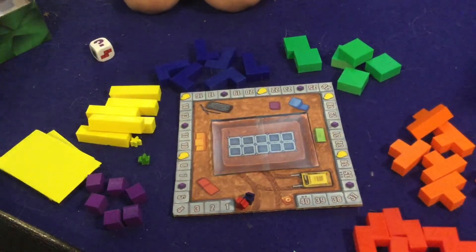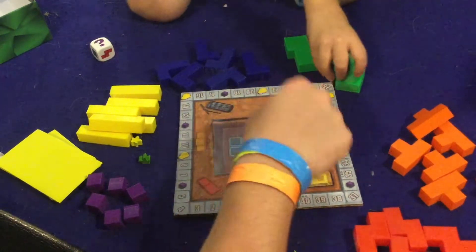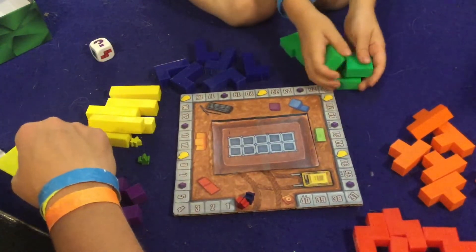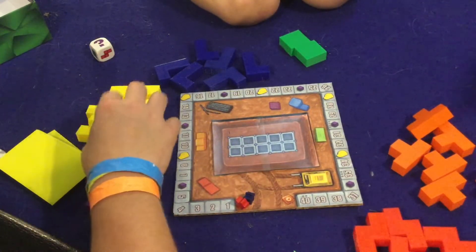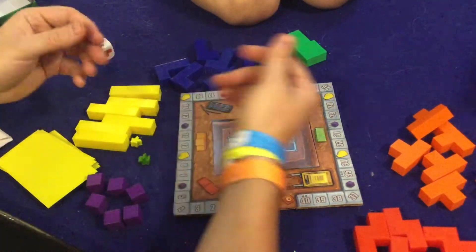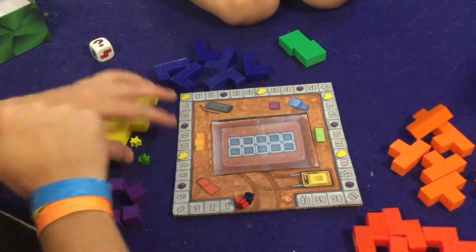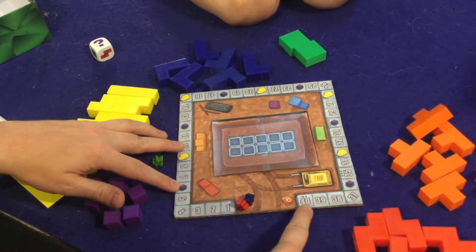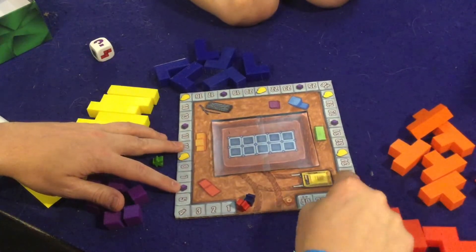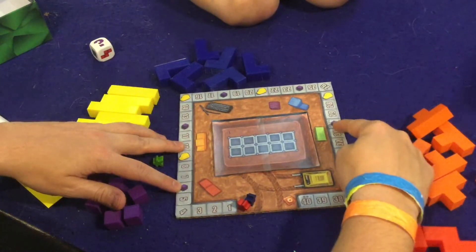So what we're doing is we are going to be construction workers building up this building right here, but we're both trying to get a promotion at work. A promotion means they give you more responsibility and they pay you more money. The first person to get all the way to where there are two dots on the 40 wins the game. With three players it's to 35, and with four players it'd be to 30.